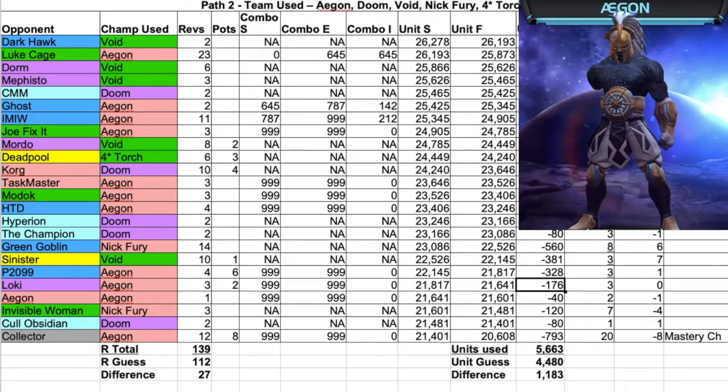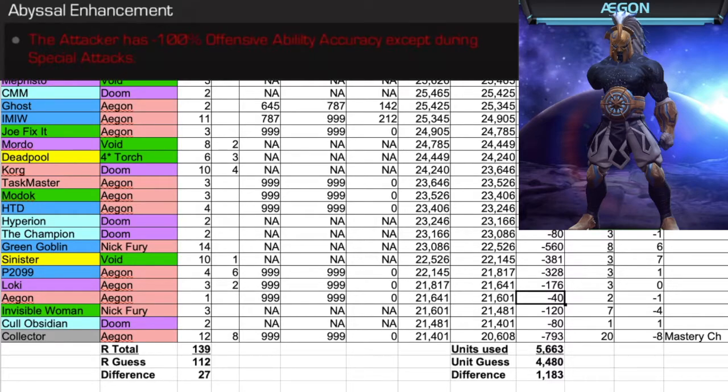The next opponent we faced was Aegon. For Aegon, we used Aegon, took us one revive, and cost us 40 units. Aegon's Abyssal ability: the attacker has negative 100% offensive ability accuracy, except during special attacks. Other options that people have used for this fight have been Sym Supreme or other champions that can nullify buffs and cause damage.